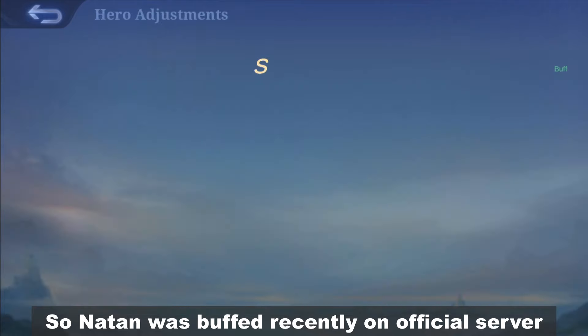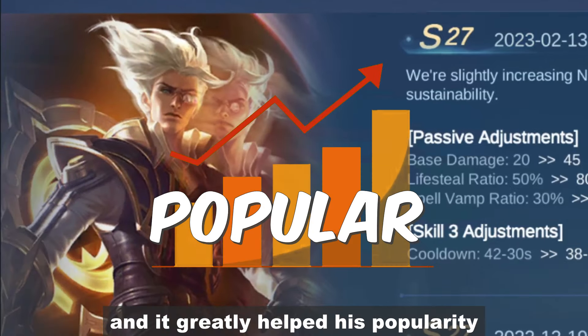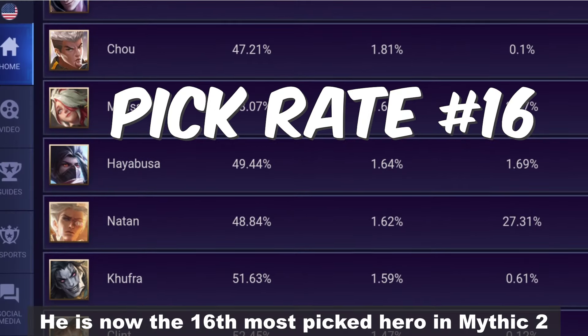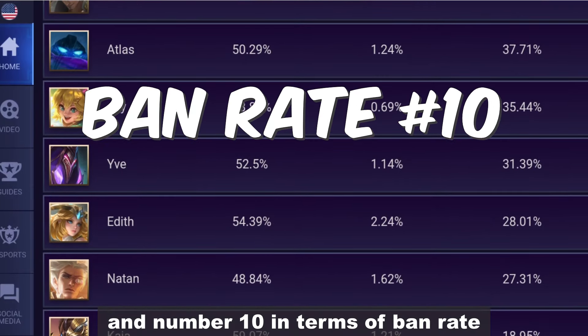Hey guys, what's up? So Nathan was buffed recently on official server and it greatly helped his popularity. He is now the 16th most picked hero in Mythic 2 and number 10 in terms of ban rate.